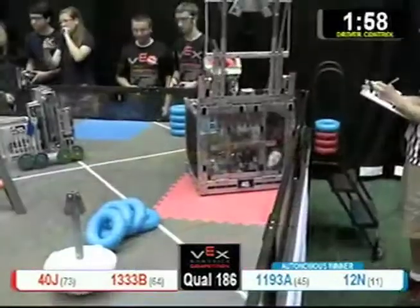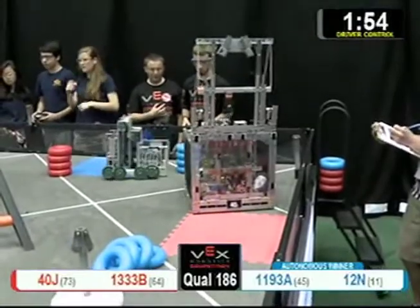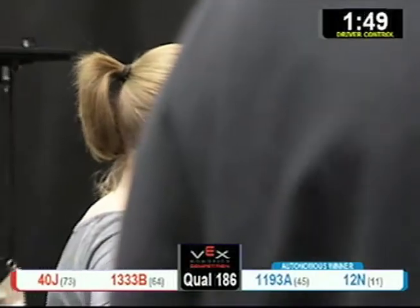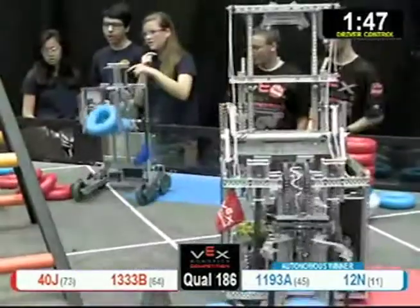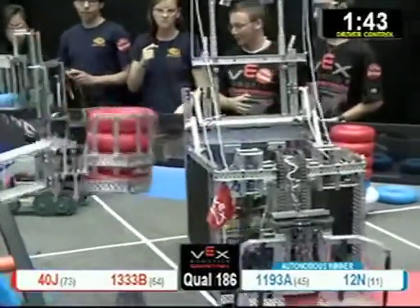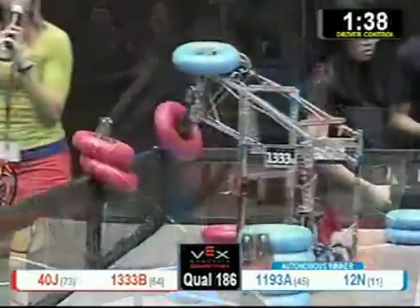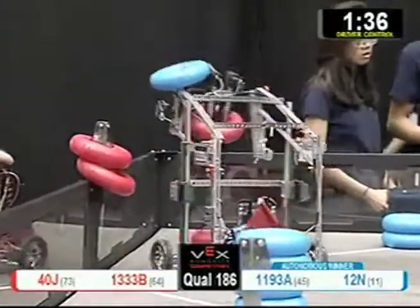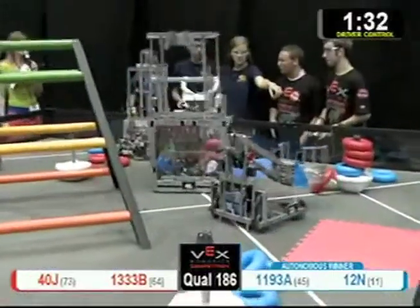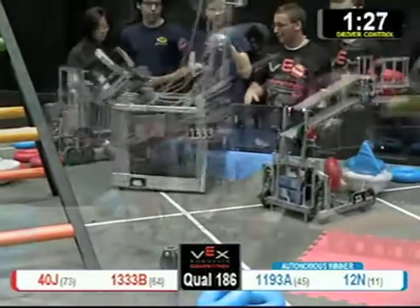Blue picks up that bonus — miss. And 40J, another Trinity Robotics team, they score four red tubes on top of Blue one. We'll see how long that stands up. A bunch of red tubes just went into the basket of 40J. I actually think that 12A might have dumped them in there. 40J is on the red alliance.